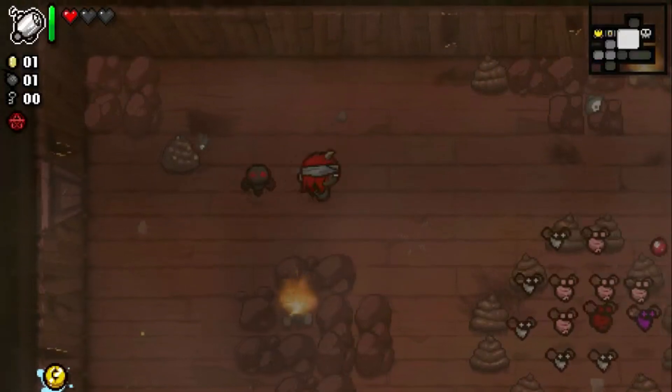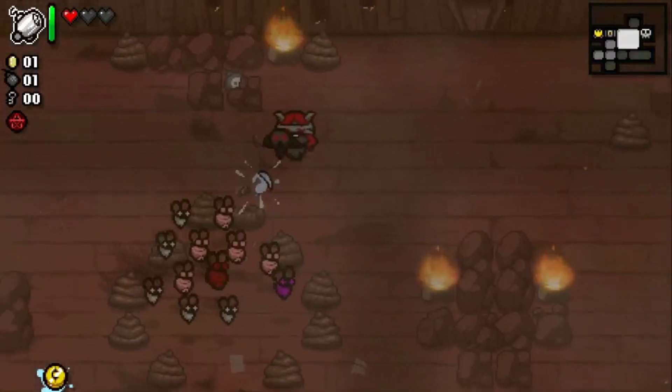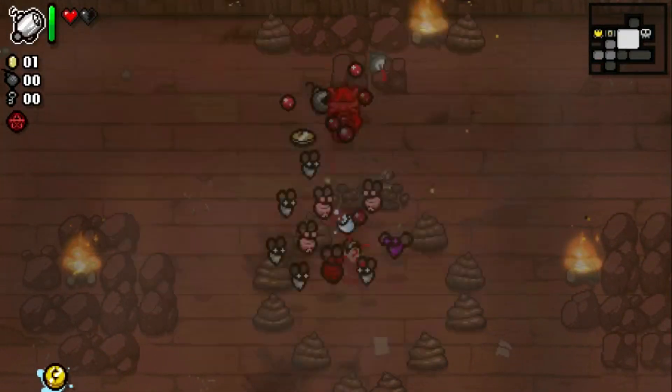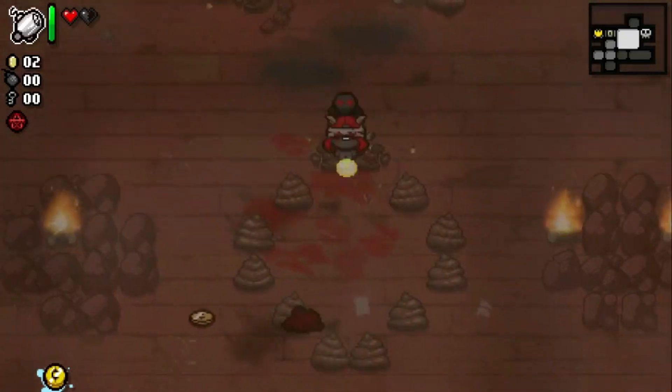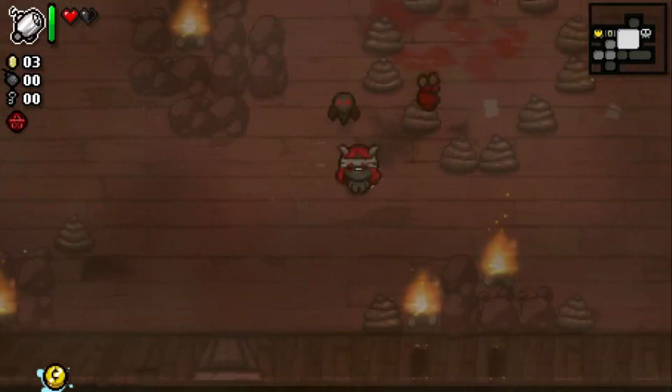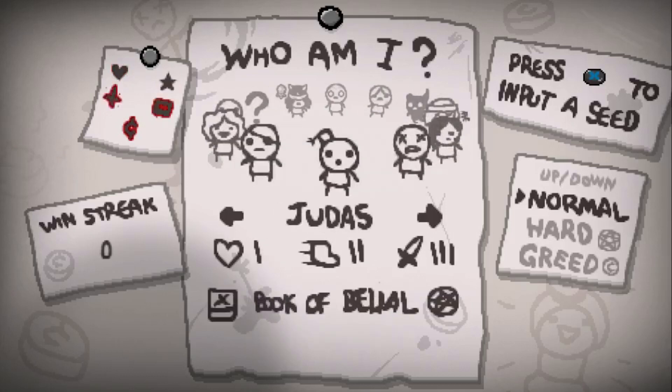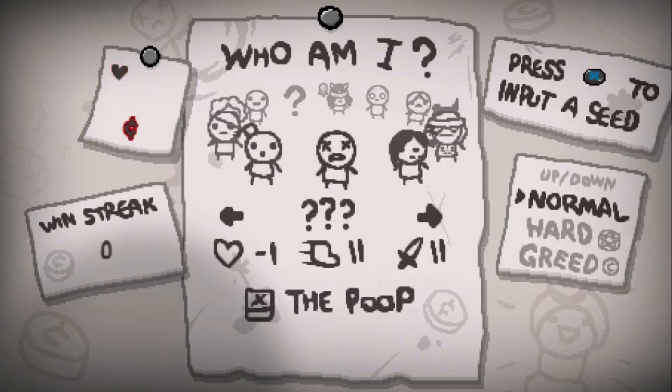Lilith can't fire tears of her own, instead relying on her Incubus ally to do it for her. She also has the ability to duplicate her allies every other room, painting the picture of a proper temptress who has others do her bidding for her. With a new character comes a new set of unlockables of her own.